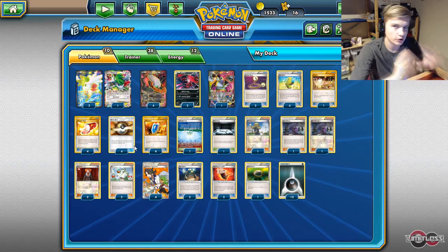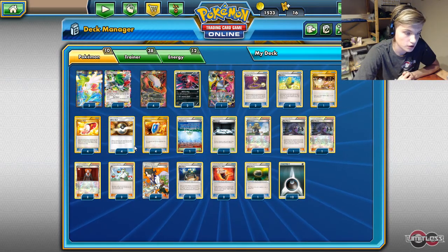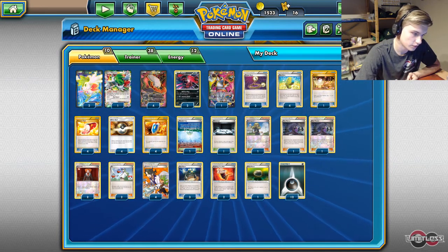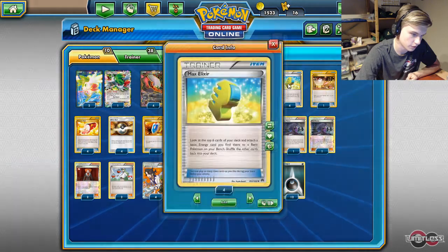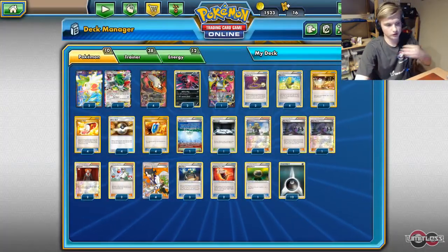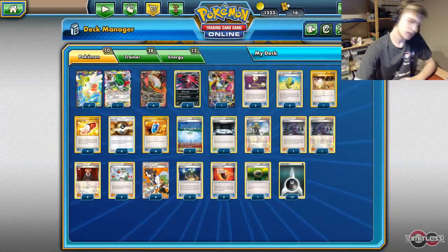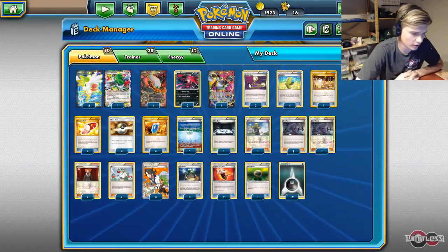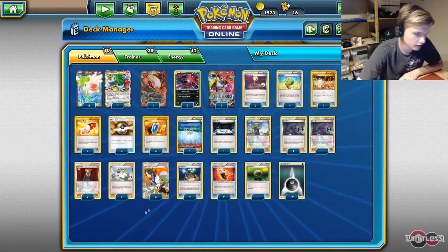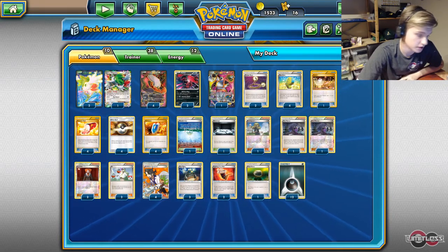We're going to talk about the Dark Cry deck, which is a famous fork in Melbourne Internationals in Australia a few weeks ago. It's a heavy engine focusing on speed and consistency with 4 Elixirs and 12 Darks, getting a lot of energy to play to make Dark Cry do a lot of damage with the Dark Calls attack. This list is quite simple — the 3x feature is a really good card choice, and playing 2 and 4 Sycamore is really fine in this deck.